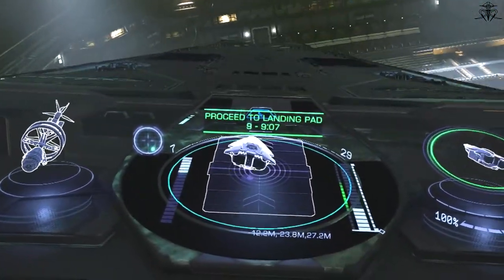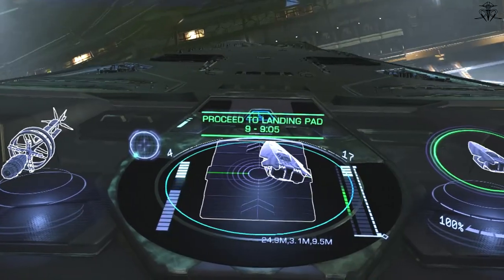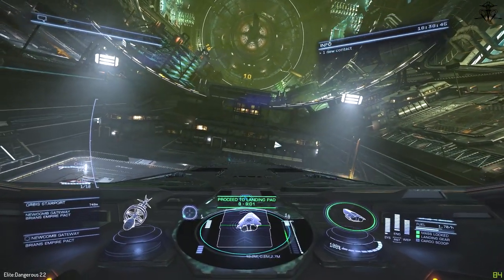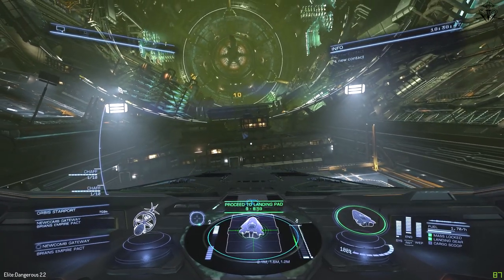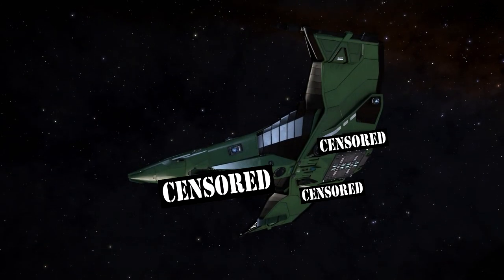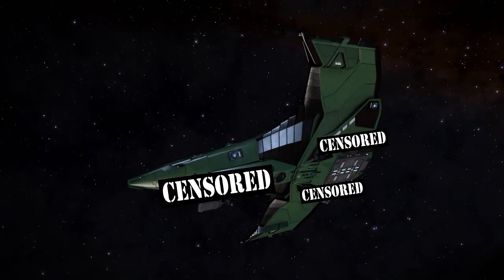Number three: landing gear. As you position yourself correctly and start approaching the platform gently, all sorts of things will happen, but not the one you would expect — and that is successful docking. For this, do not forget to deploy your landing gear.